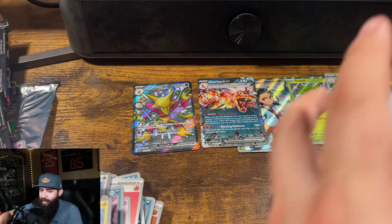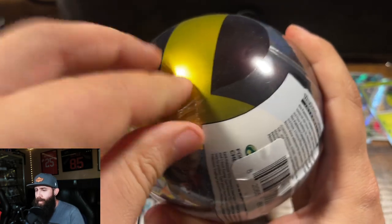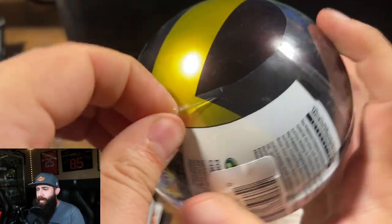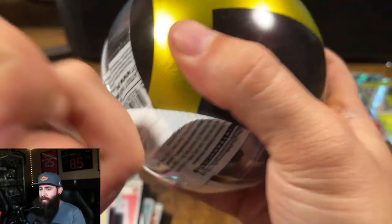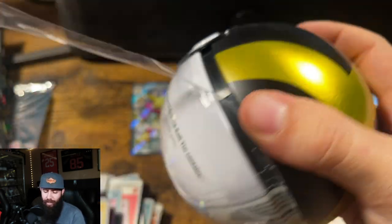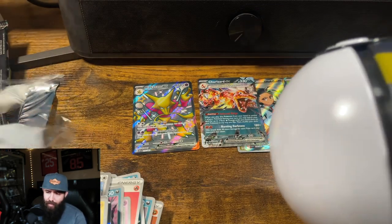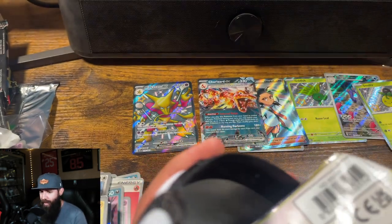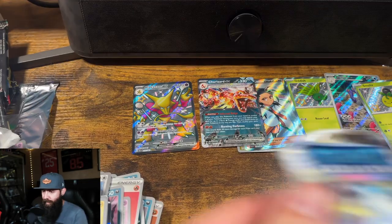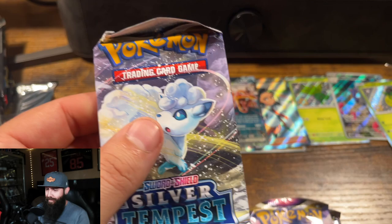And I told myself I wasn't going to do this, but I have this Ultra Ball I picked up as well, and we're going to rip it. Don't even remember what's in these, to be completely honest. But we're just going to do it. I think it's just three packs. I don't think there's Evolving Skies — I think there's some Lost Origin, Fusion Strike, or Silver Tempest. Two Lost Origin, one Silver Tempest.